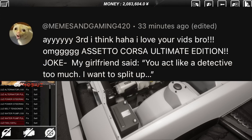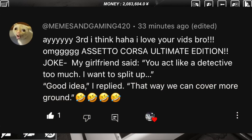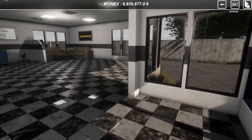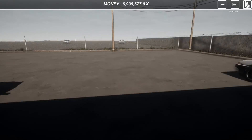Coming from Meme Sand Gaming 420, he says 'I love the vids, bro.' His girlfriend said he acts like a detective too much and wants to split up. He replied 'Good idea, that way we can cover more ground.' Huge thanks for watching and don't forget to slap that like button.